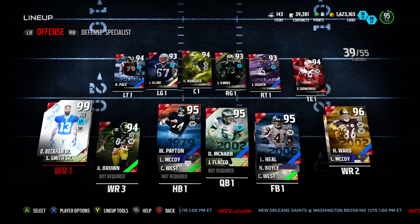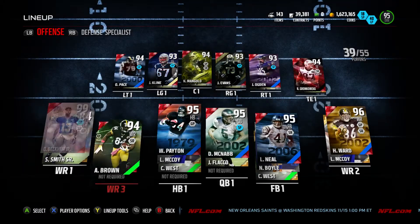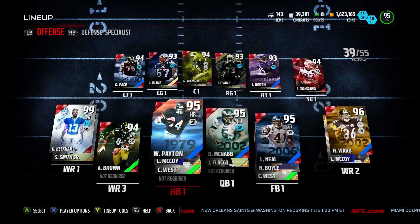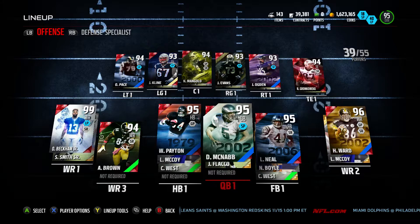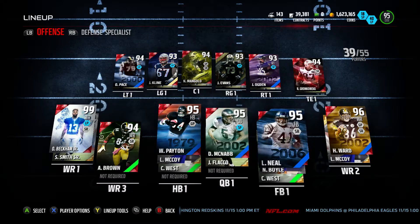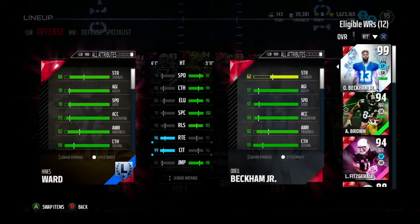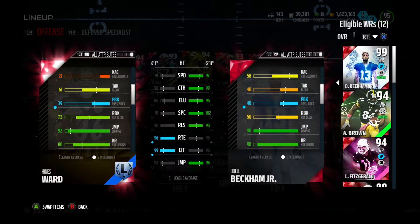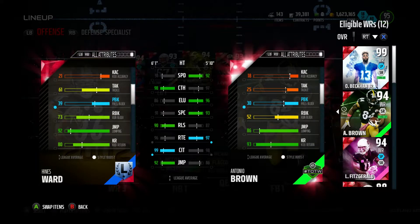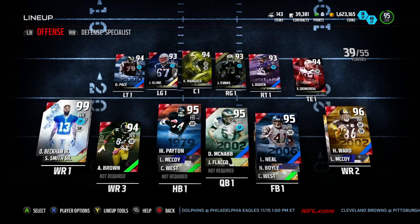Number two wide receivers don't affect your overall, so we don't go up in overall at all. Still, he looks beautiful next to Odell Beckham and Antonio Brown. We'll be throwing dots to him with Donovan McNabb and running the ball — he has a phenomenal 73 run block, which is amazing. Odell Beckham has 50, Antonio Brown has 52, Larry's got 62, but 73 is like a lineman stat.